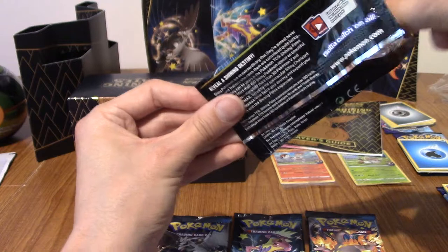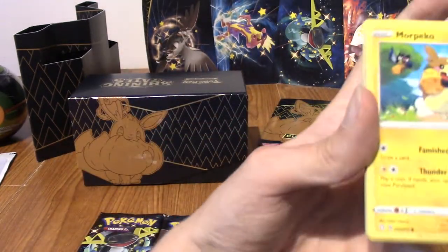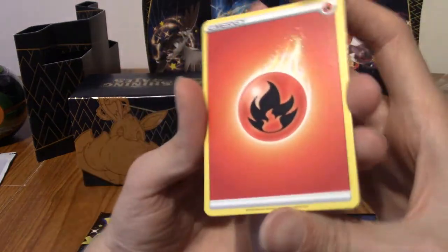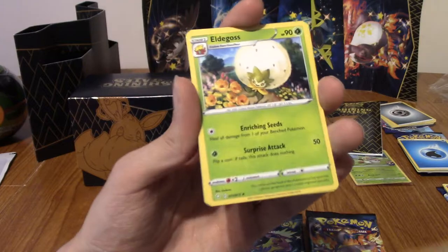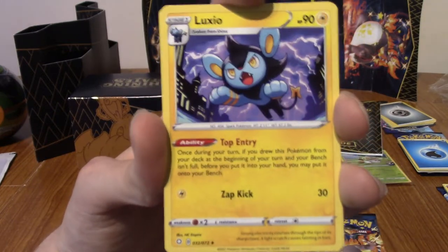So far it's been a pretty good box - two Vs, an Amazing Rare and a Shiny Vault. Every pack has been worth it, apart from that dud one, but we've got a V and a Shiny Vault in one, and an Amazing in one. We've got Team Flair Towel - it's definitely a portent for something. Hey, Eldegoss, to go with Gossifleur! Luxio, to go with Shinx. The other Morpeko, to go with the first Morpeko. Buizel - we haven't seen Floatzel yet. Cacnea.